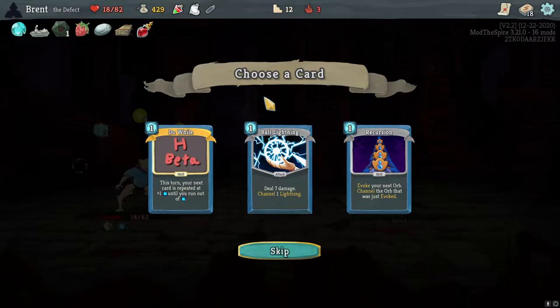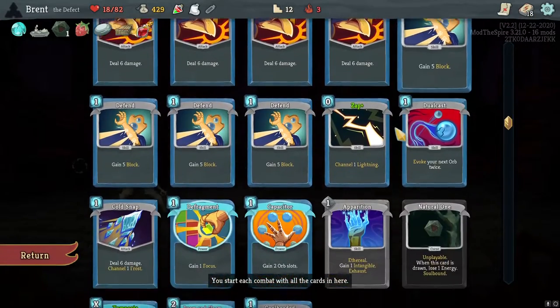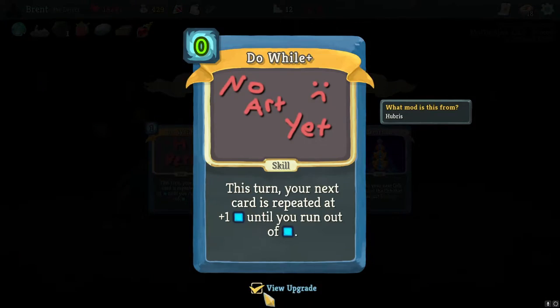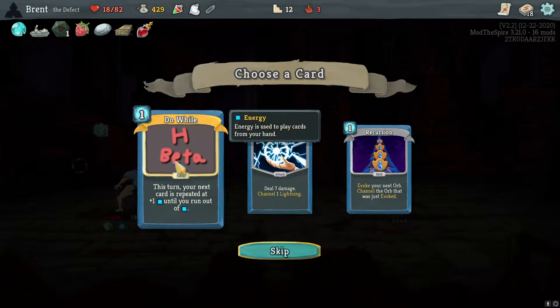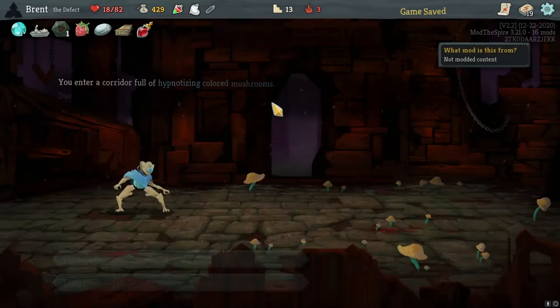The next card is repeated — plus one until you run out. If you go to zero, it does. So do-while with Zap or with Defrag — very good. We need a lot of energy to make it work, but it allows us to play some of our powers repeatedly. I think we'll try it — it's a little weird.